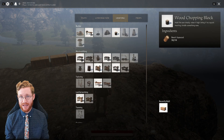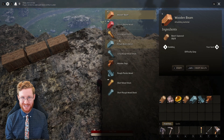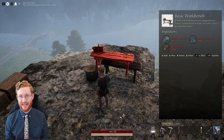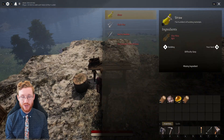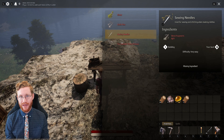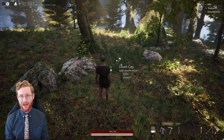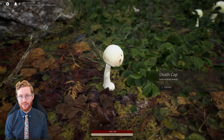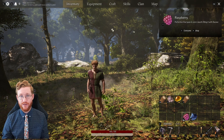You can now use the construction hammer to place crafting stations as well as build structures. It is recommended that you make a chopping block, which makes a lot of different construction materials, and the basic crafting table, which gives you access to more advanced crafting recipes and tools such as the pickaxe. As you are out gathering, be sure to pick up food. By equipping it to your action bar and pressing the corresponding number on your keyboard, you will consume the food.